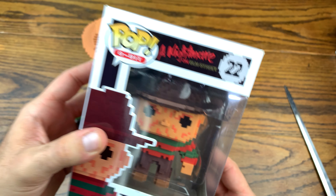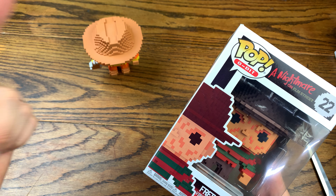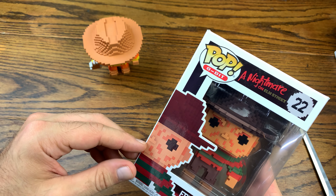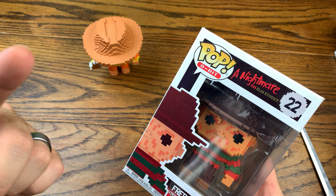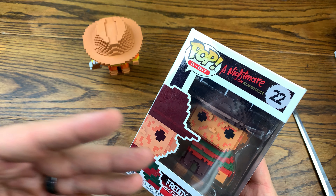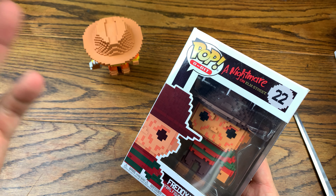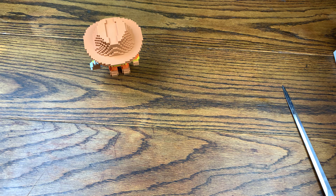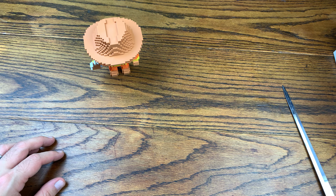This is just the standard 8-bit one. The GameStop exclusive one is the Nintendo version, which I think is really neat that GameStop did that. We got the regular 8-bit one — this is the one you were expecting in the game. And you wonder why they changed it up a little bit, but that's the actual one. So in at number 4, we got Freddy Krueger.